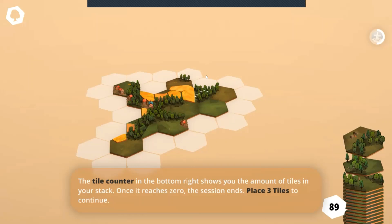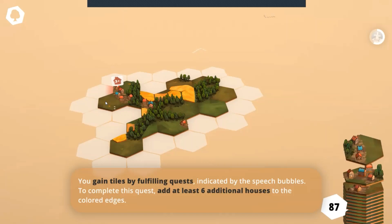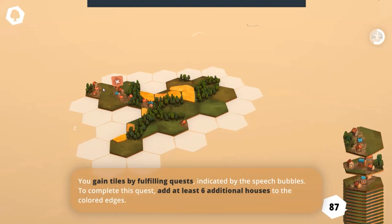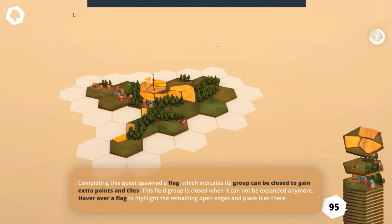Cap that forest - there we go. So here we can see we have a quest now to try to put lots of houses, so we can create a little village. We'll start a little village over here, continue the village - yes we can - and from that we then gain some tiles.